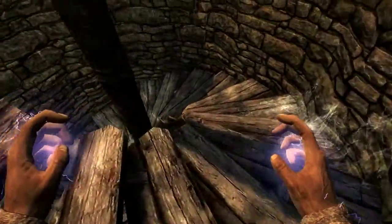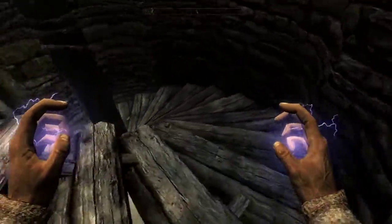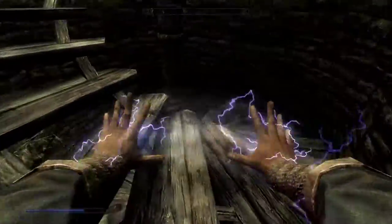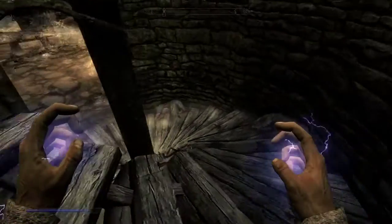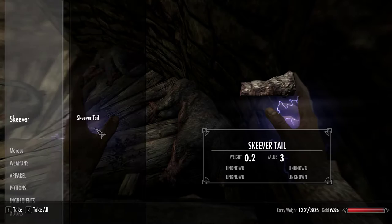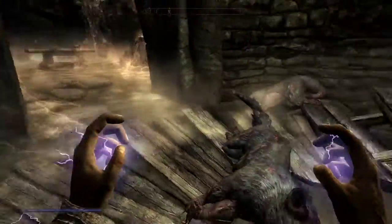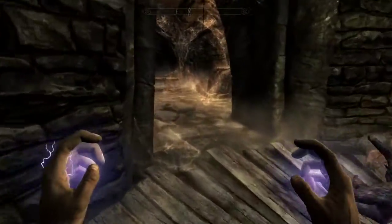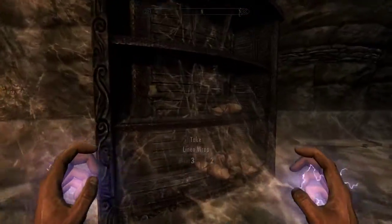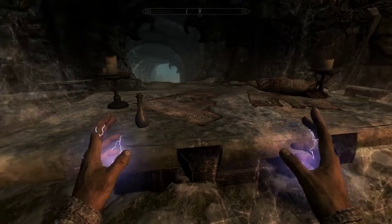Taking the spiral staircase down to see what we can find next. We are still in stealth but moving rather nimbly, which is fortunate. And so much for the Skeevers. If we ever find a market for Skeevertails, we know where to come. Cobwebs everywhere. Scroll of Fireball — we'll grab that.